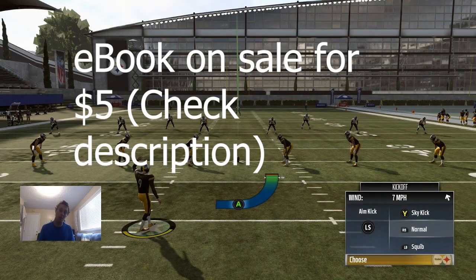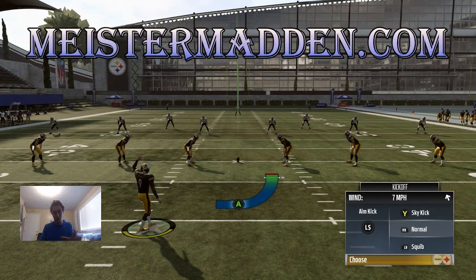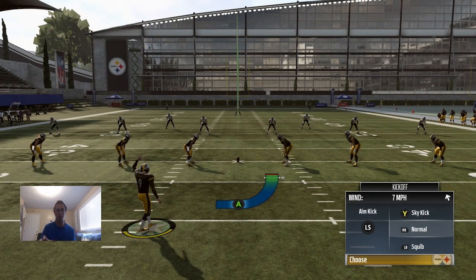Today we're going over how you can scum kick. The first two clips you just saw were in practice mode, taken right before this video, because it's going to take some time to get used to. You're going to be kicking it off left, so when you choose kickoff, choose kickoff left.